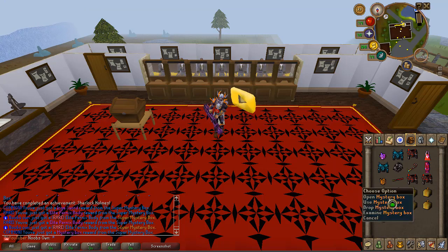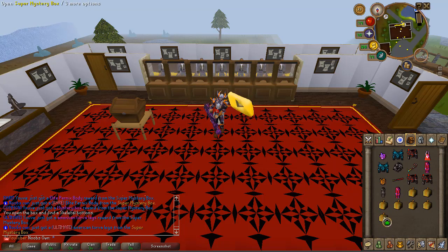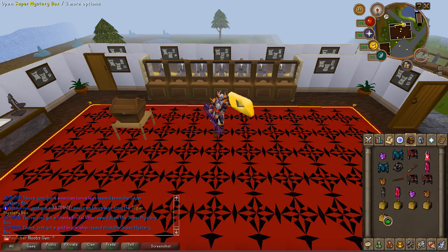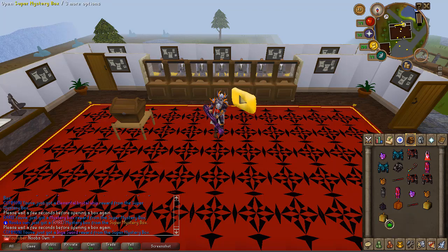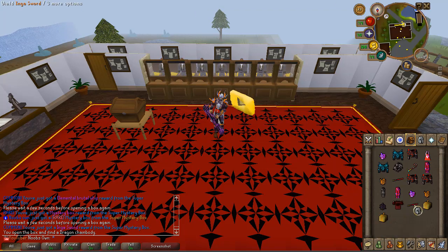Back-to-back elite Pernix bodies — look at that. Now we just got a regular mystery box which didn't give anything special. Then another ultimate which is the American Torva plate legs. Let's see if we can get some other really cool items. We got another elemental brutal as well, and another mystery box.